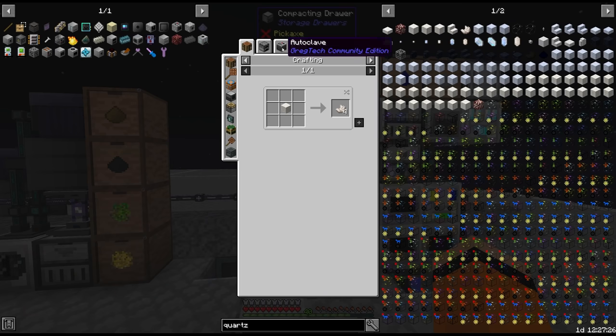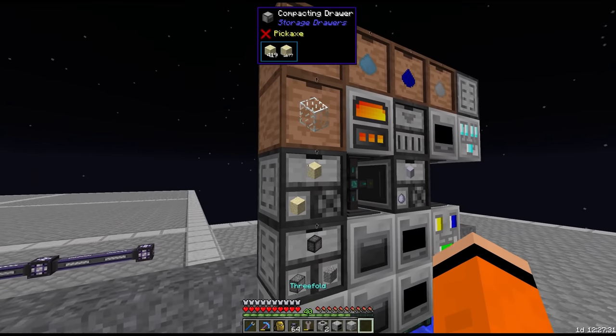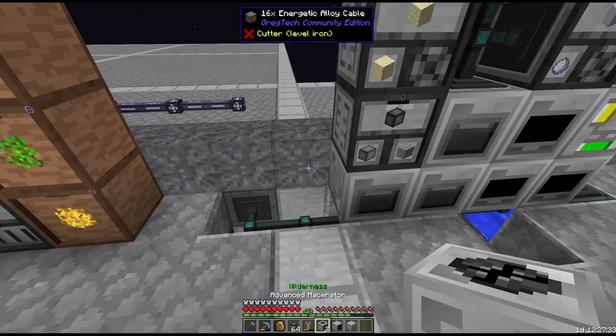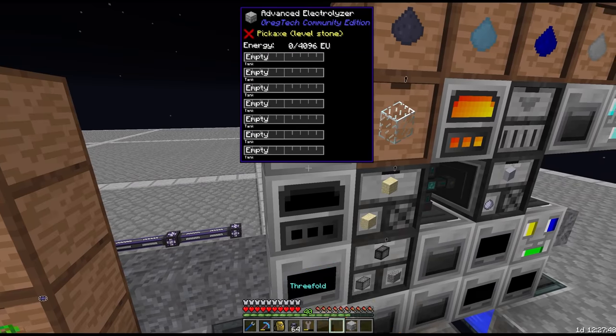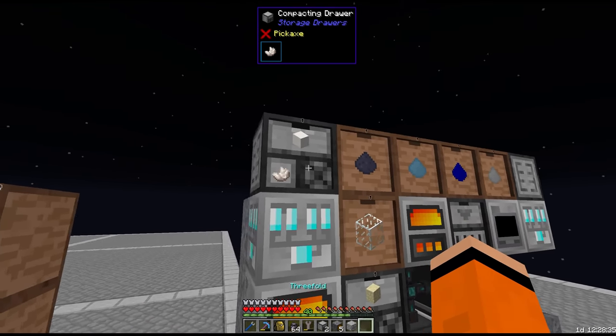The second to last thing we're missing is nether quartz, which we're going to get from electrolyzing glass. Rather than taking from this one we're going to build a separate macerator stack for this. There's our nether quartz, also going to go in a compacting drawer.